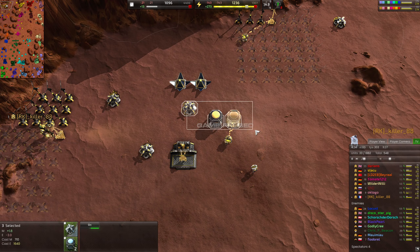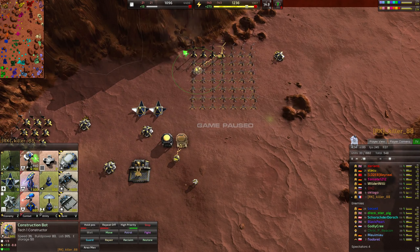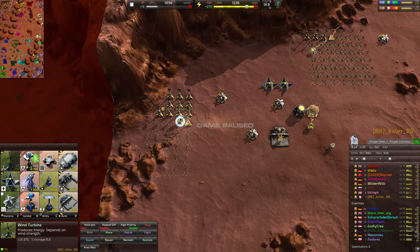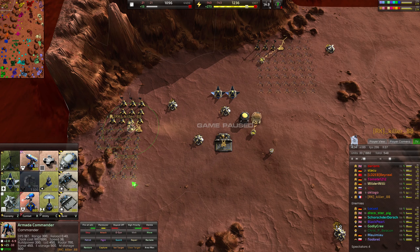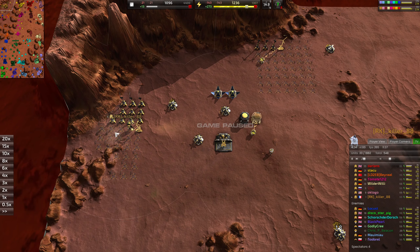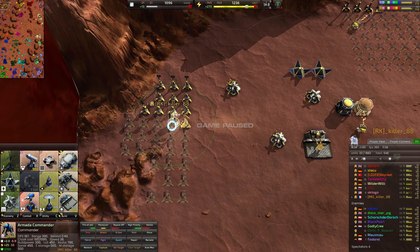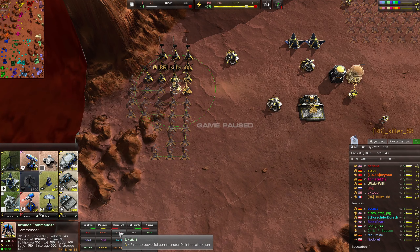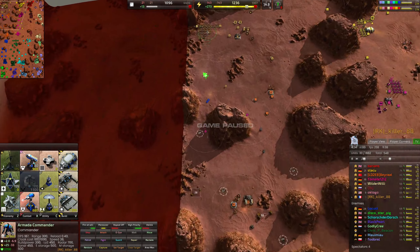Metal storage is 330 metal each, so those two cost you 660 metal for buildings that don't help you. Instead, build one energy storage. You want energy storage because when wind drops you'll have a buffer until it recovers. Also your commander needs energy to fire his weapon, to cloak - which is 100 energy a second standing still and 1000 moving - and to d-gun, which is 500 energy per shot.